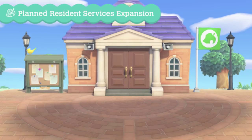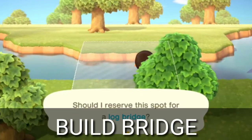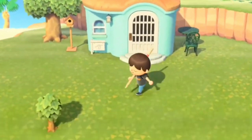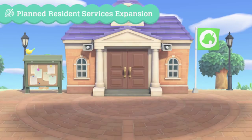Speaking of Resident Services, here's how you upgrade it to an actual building. You first need to build the original Nook's Cranny. After that, Tom Nook will have you build a bridge to cross the river, and then set up plots for 3 incoming villagers. With the housing plots come lots of time spent crafting different DIY recipes for the 3 incoming villagers — you have to craft 3 interior items and 3 exterior items for each house. So once the 3 villagers are officially on the island, Tom Nook will announce that Resident Services is undergoing construction, and it takes a full day.